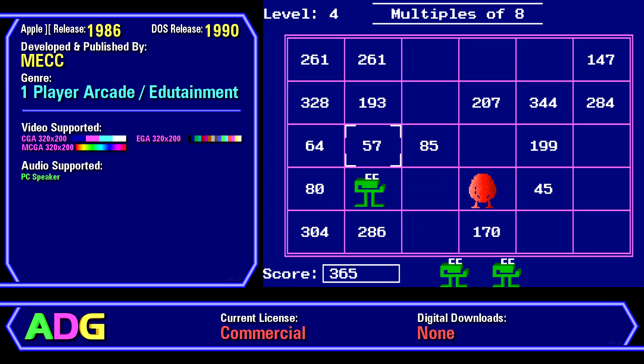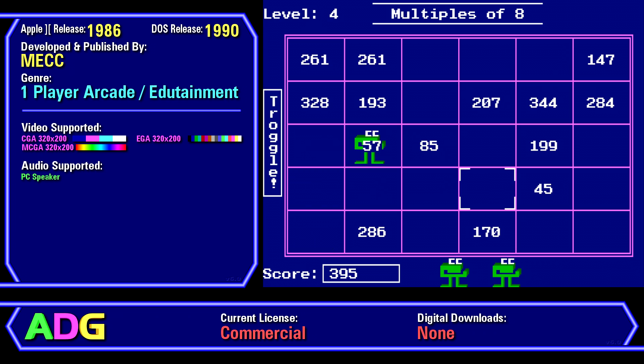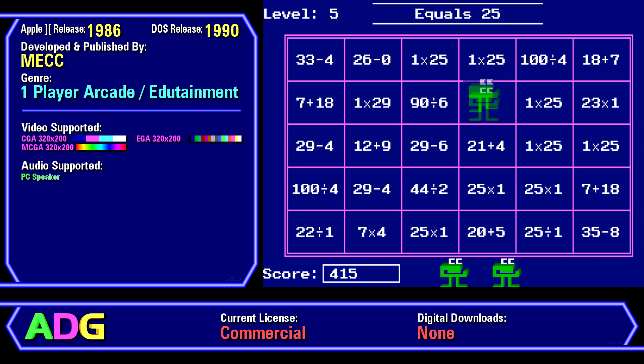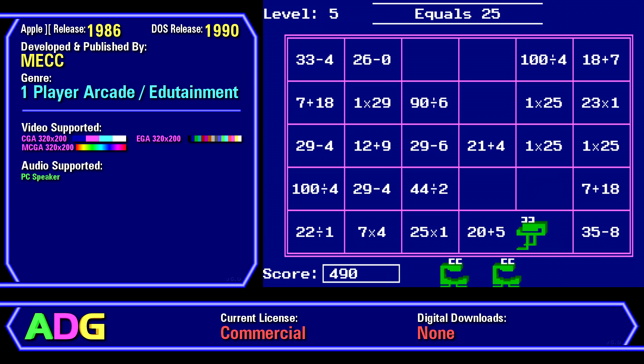It's technically a one-player arcade game, given that the aim is simply to get a high score. It can run in CGA 4-color, EGA 16-color, and MCGA 256-color graphics modes, all at 320x200 resolution, but only supports the PC speaker for sound effects. As for availability, it's still commercial and kind of hard to find secondhand, but due to low demand, it's not expensive when you do find it.